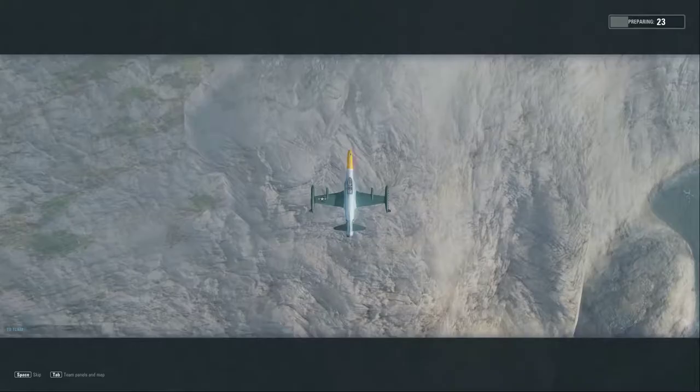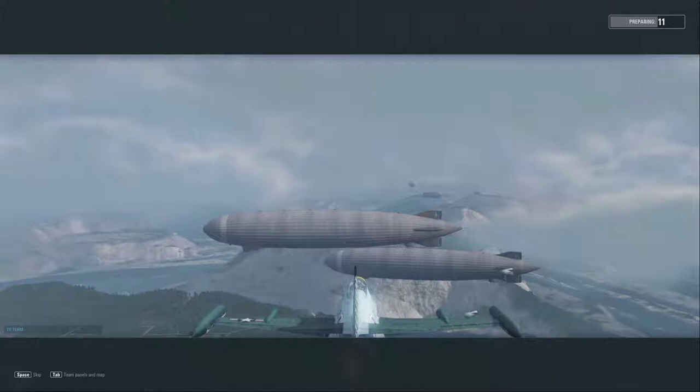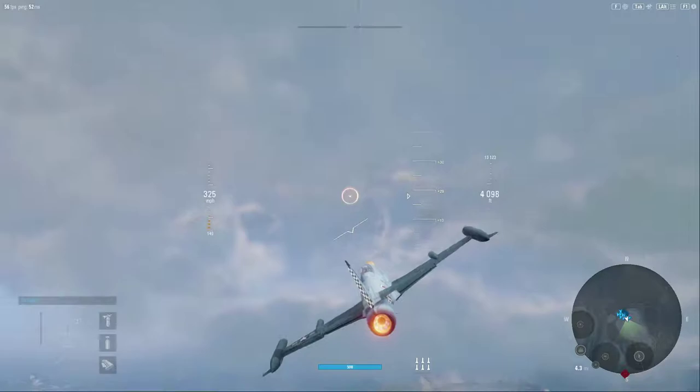Hey guys, V-Bad here with another V-Plays taking a look at the Beginner's Guide Part 6. Kind of like I did with the high altitude light fighters, I've also broken out multi-rolls because there's a couple of multi-roll lines that don't get any air-to-ground ordinance. It's a little counterintuitive that they get the moniker multi-roll, because it insinuates you're supposed to be going after ground targets. But there is a series of multi-roll aircraft built primarily for going after other aircraft.